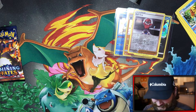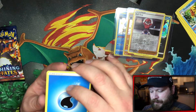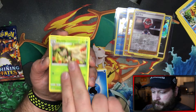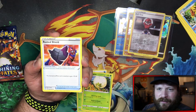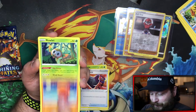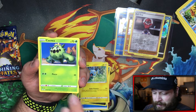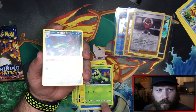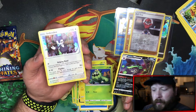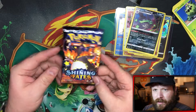The gamer guy's sus again — you've resealed boxes really well. We have ourselves a wet pack. Dartrix, Eldegoss — speaking of Eldegoss, we missed out on the tins, that's always the worst feeling. Rusted shield, Trapinch, Rowlet, Nickit, Shinx, Cacnea, into a Galarian Wheezing reverse — not bad, the armor's badass — into an Indeedee holo. Right on, not bad.